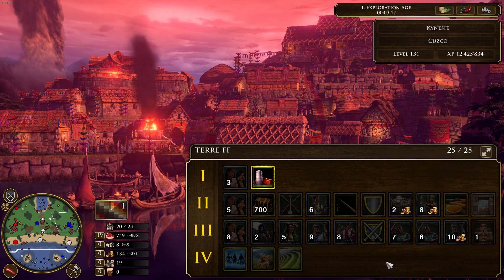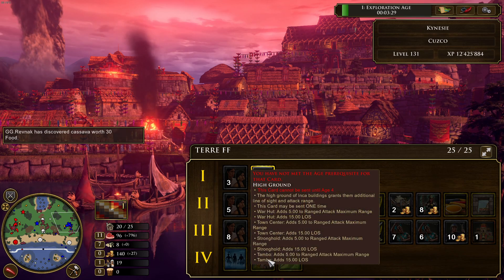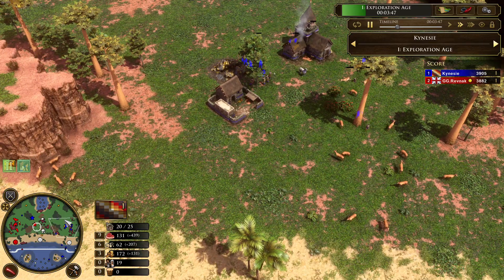In Age 3 Kinesi has 8 villagers, 2 town centers, lots of huracas, and the melee infantry combat card. Age 4 includes the cloud warriors card letting jungle bowmen and slingers use stealth, the high ground card granting Inca buildings additional line of sight and attack, and the terrace farming card making villagers gather resources faster from farms and estates — a very strong economy card for the late game.